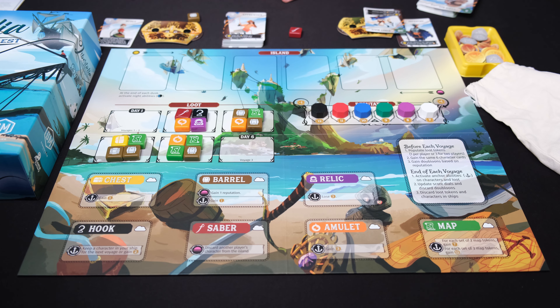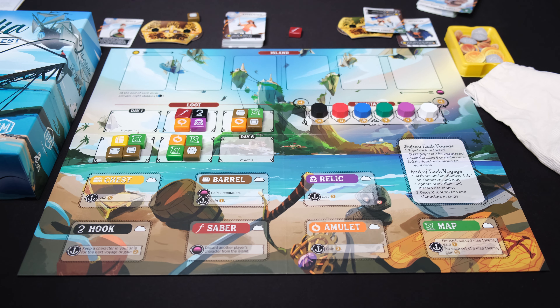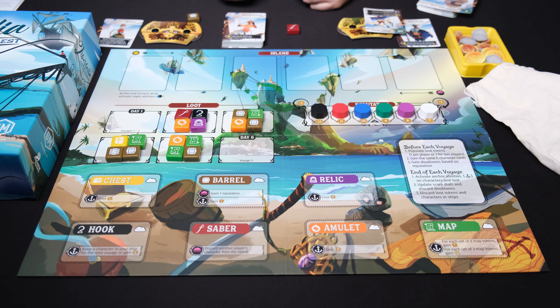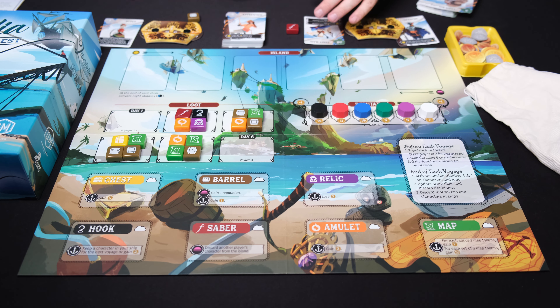Starting again, everyone picks a card, reveals them, places them in number order, doing daytime abilities, dusk abilities, picking the loot during the dusk phase, bringing the cards back, and activating nighttime abilities — until we get to the final day, where at the very end of the nighttime abilities you activate the end-of-voyage abilities, which are indicated by the anchor symbols.